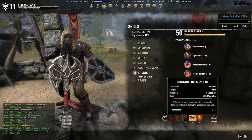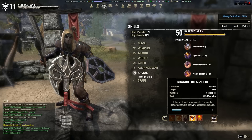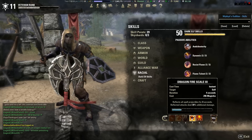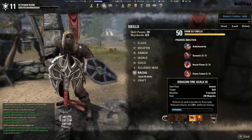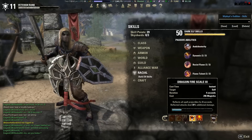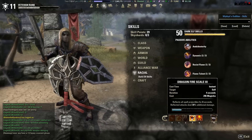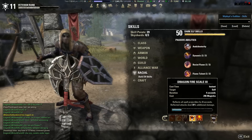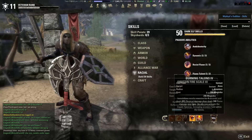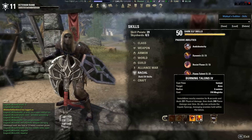Dragon Fire Scale — this is the gem of this build. The reason I didn't choose the other morph, which gave 1500 spell resistance, is because we're wearing 7-out-of-7 light armor — I'll get into that later — and we've already reached the soft cap for spell resistance. You're always going to be ready to use Dragon Fire Scale, and it really gets them blindsided with extra damage because they're not going to see it coming.